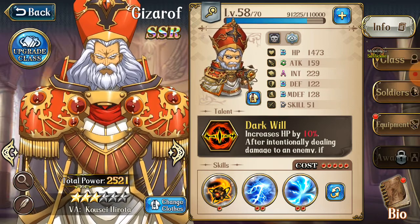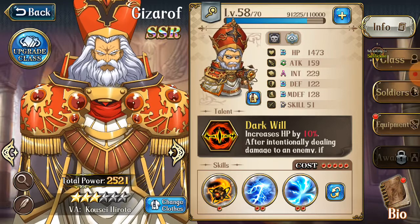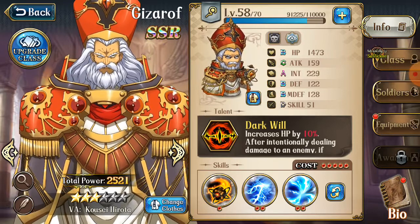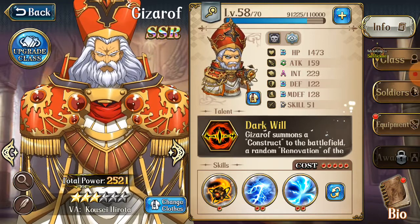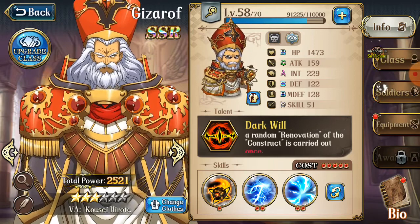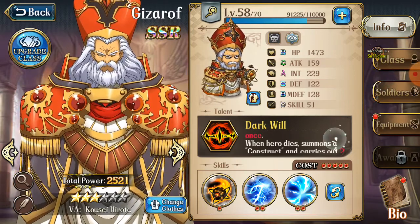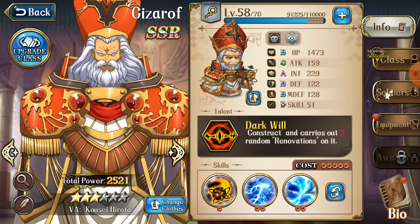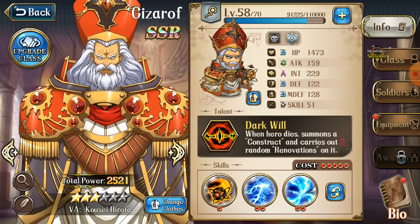I'm going to begin with his talents. His talent is named Dark Will and it increases HP by 10%, often intentionally giving damage to an enemy. If Gizarov summons a construct in the battlefield, a random renovation of the construct is carried out once. When the hero dies, it summons a construct and carries out 2 random renovations on him. So that's something you should keep in mind.